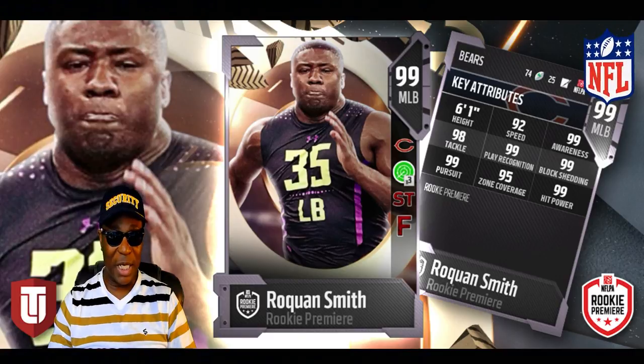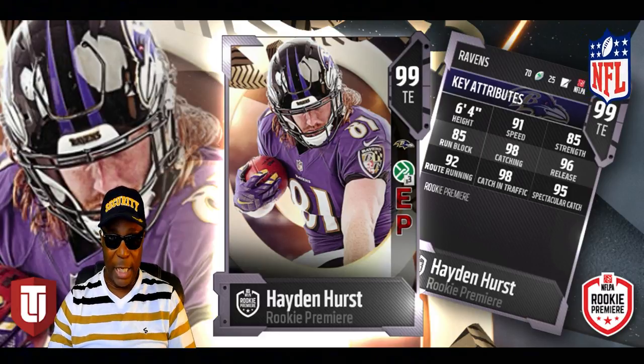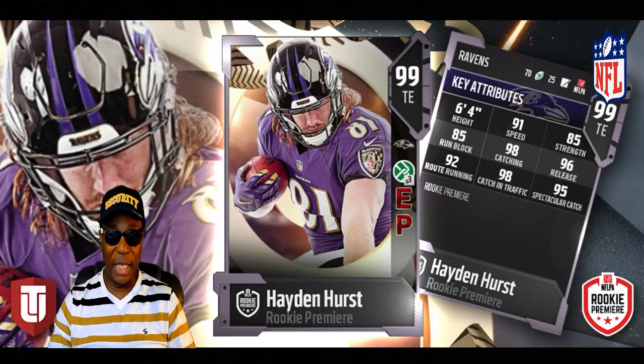Next player on the docket: Hayden Hurst, on the offensive side of the ball — a 6'4" tight end of the Ravens. His strength is 85, speed is 91, route running is 92, spectacular catch is 95, and catching in traffic is 98. He's gonna be a beast — I know a lot of people are gonna be using him.